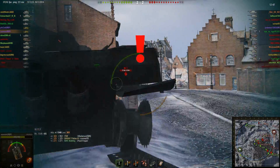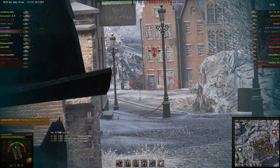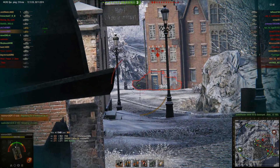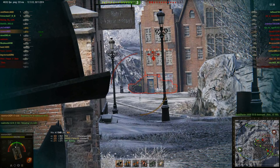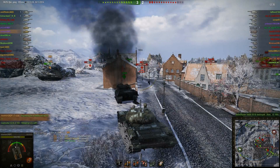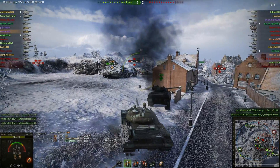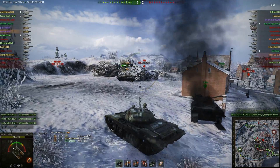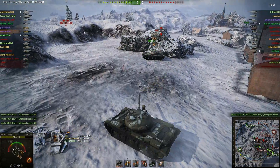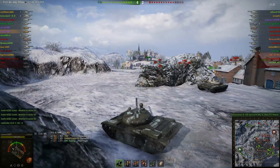At this angle, unless he rolls all the way out and exposes his idler wheel, where I'm able to put a shot through his fire track and pen through his armour, I'm not going to be able to do anything. He's just too well angled at the moment. Realising this, and seeing the T69 start to push on Jelly, probably with the intent of circling around his back, I move around to try and get some shots into him.